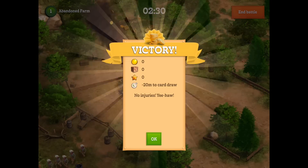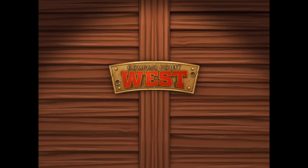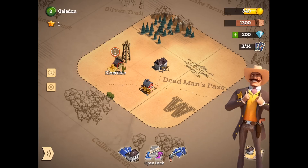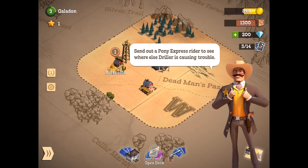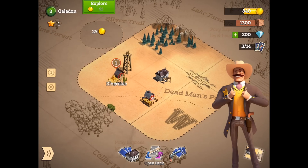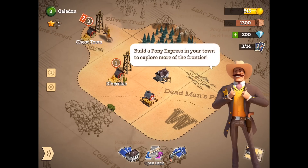We receive an immediate reward of gold and goods and a star. We reduce the time 20 minutes to the next card draw, and now this farm will produce an income of 40 goods per hour that will be delivered back to our settlement. Here we find out that the way to explore more of this frontier is with the Pony Express Rider, and judging by the limited amount of real estate we can unlock right here, you can tell there is a great deal left to explore.